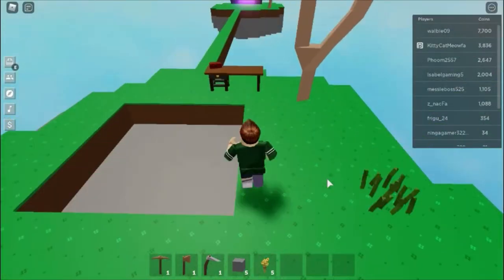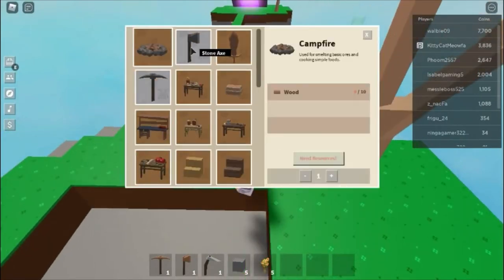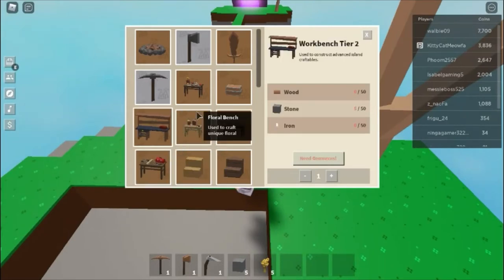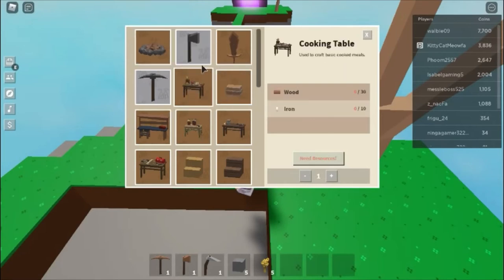I jumped off the portal island and made it over. Oh, there's a workbench! I need 50 stone and 50 iron. I'm not sure how to get iron yet, but it'll be good.